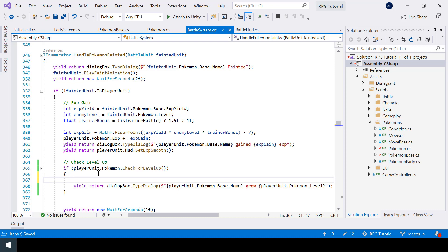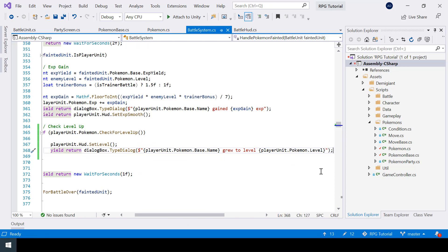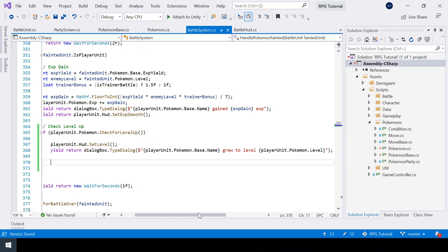From the BattleSystem I'll call playerUnit.hud.SetLevel. So once the Pokemon levels up, first we are setting the level and then we are showing a dialogue saying the Pokemon grew to this level — I also need to add 'grew to level' in the dialogue string.